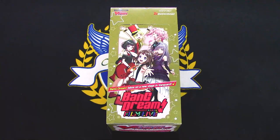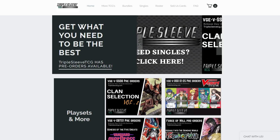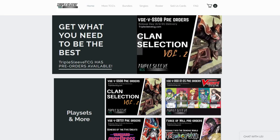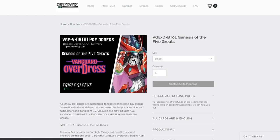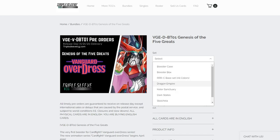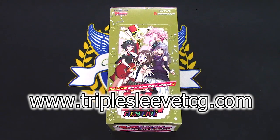The sponsor for this video is Triple Sleep TCG, an online website where you can get bundles and playset splits to finish off those decks by purchasing playsets. You can also get full playsets from the upcoming D series set, choosing whatever nation you pick. Supplies are available while they last, so get in on that while you can.